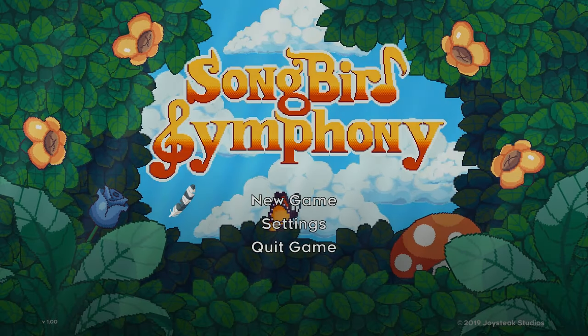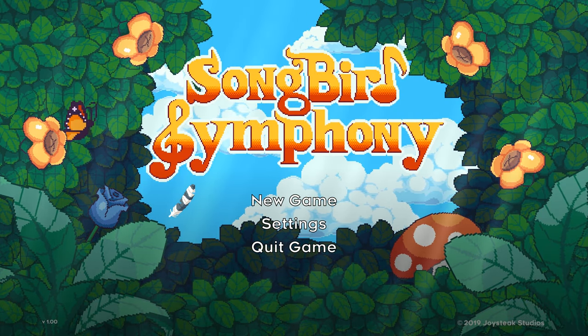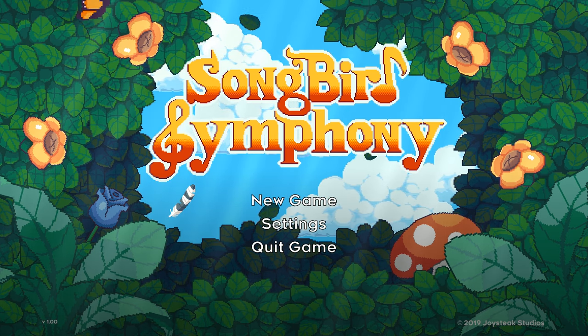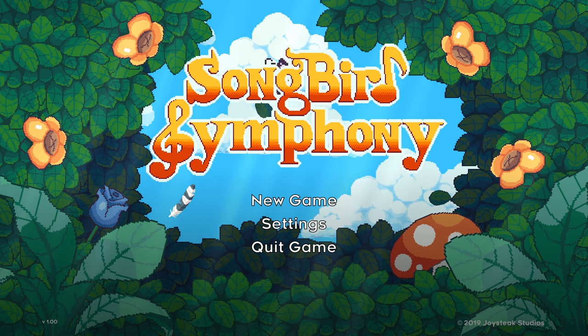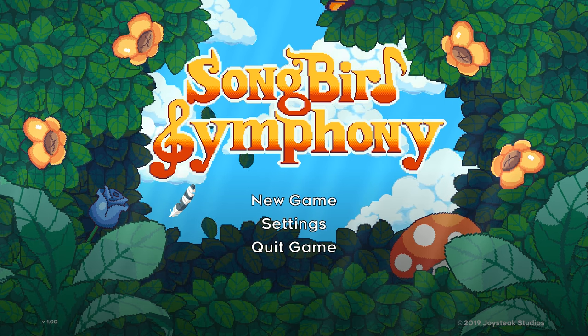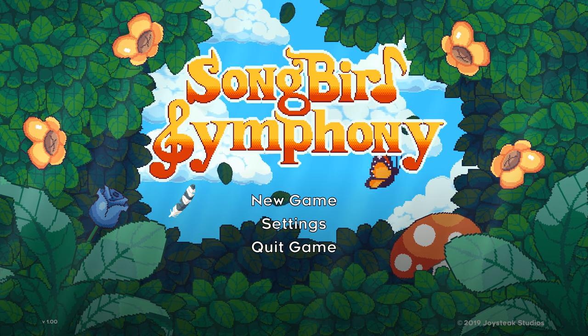And that's it for the demo! I wasn't sure if they were going to show some story-related thing after we beat the owl, but I guess if you want to figure out what kind of bird Burb is, you have to buy the full game. If you want to do so I'll leave a link in the description. I really like it - it was a nice little demo and I always appreciate when developers release a free demo so you can try it out before buying the full game.